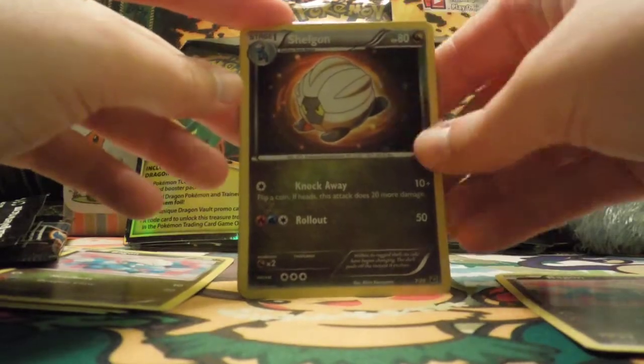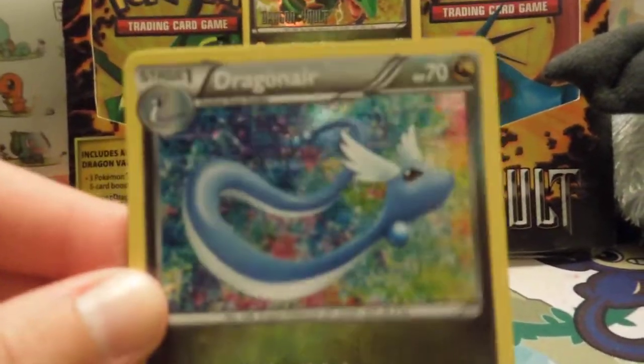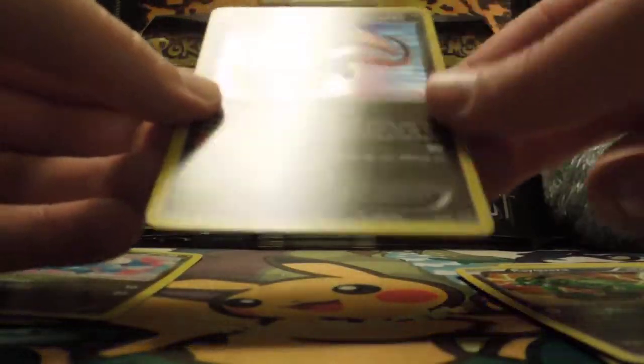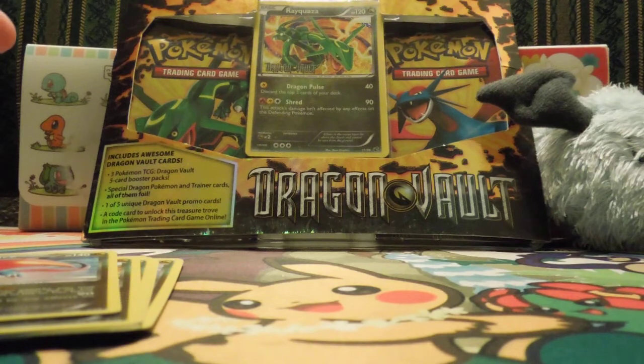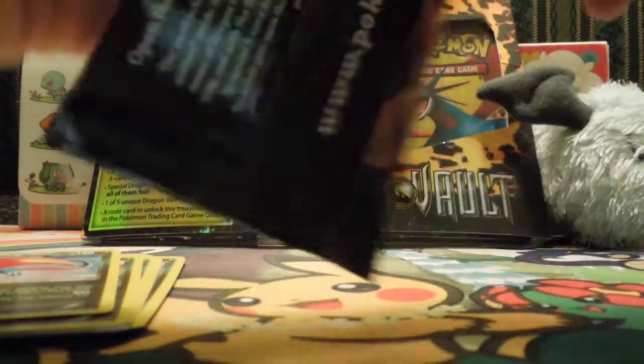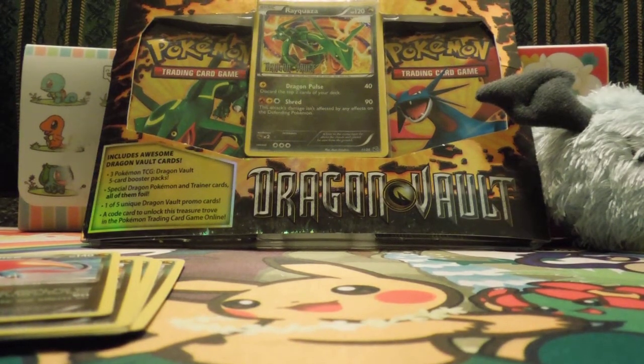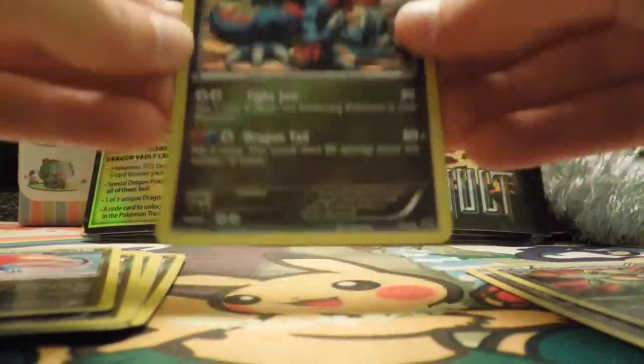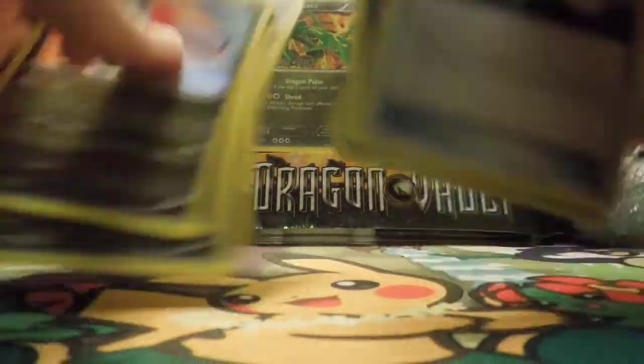Another Bagon, a Shelgon, a Dragonair — oh that one's really pretty, I like Dragonair a lot. A Rayquaza and a Salamence! Yes, Rayquaza is in there — that's the best card in the whole pack. And the cute one — Dragonite! Everybody knows who Dragonite is. Axew is so cute. Axew, Druddigon, Latios, and a Super Rod — oh my god. Those are kind of cool!